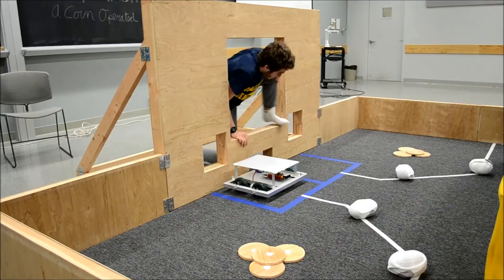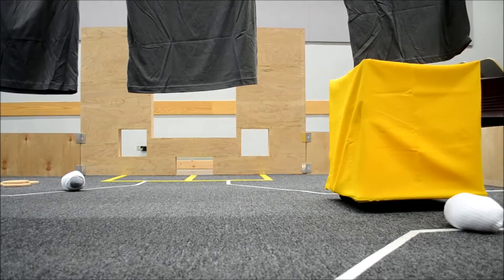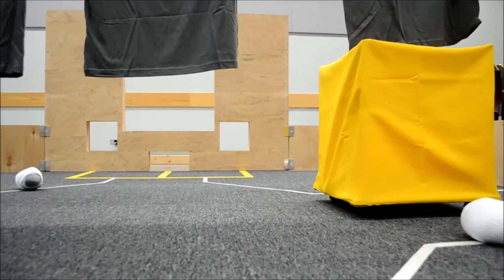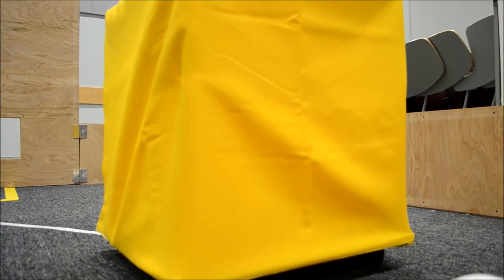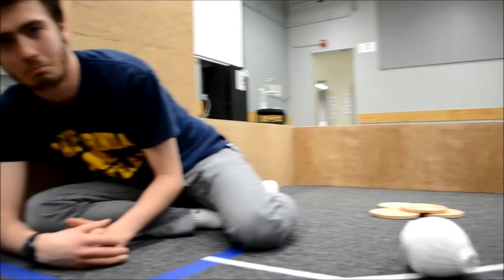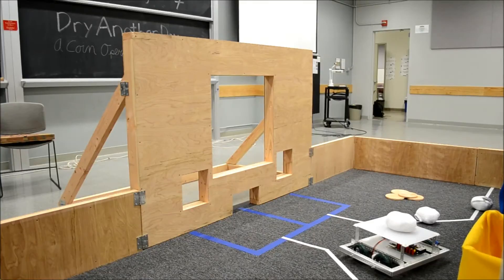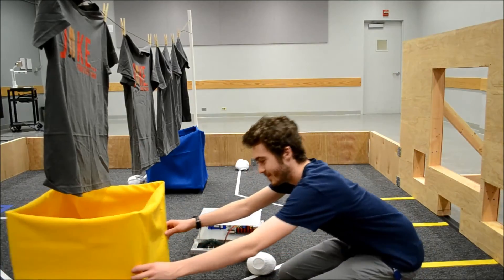The game begins with all the robots in the starting zones located on their half of the field. It will start with the 30 second autonomous period where robots will run pre-programmed code. Points will be deducted for not leaving the starting area during the autonomous period. During the autonomous period, teams can perform tasks such as scoring clothes, coins, or grabbing hampers.